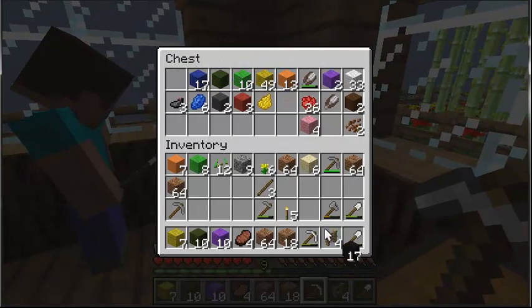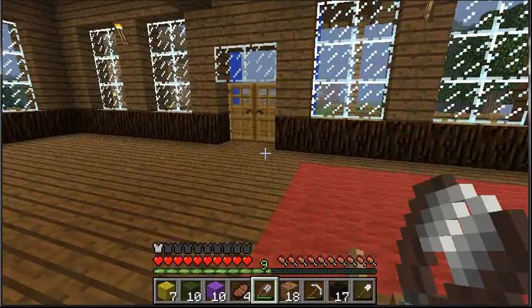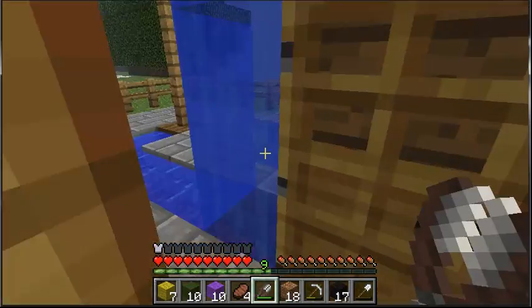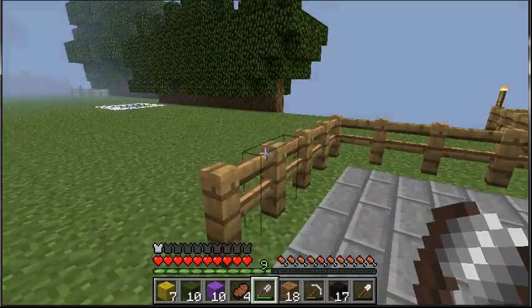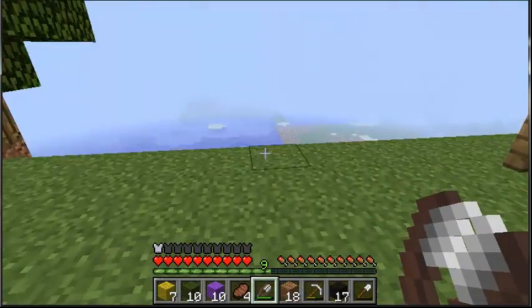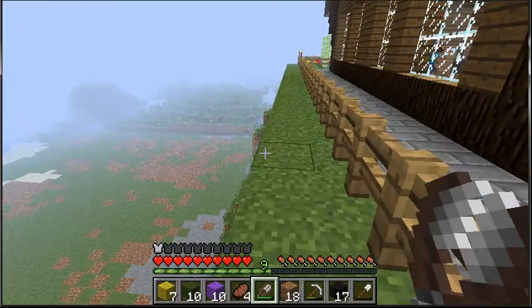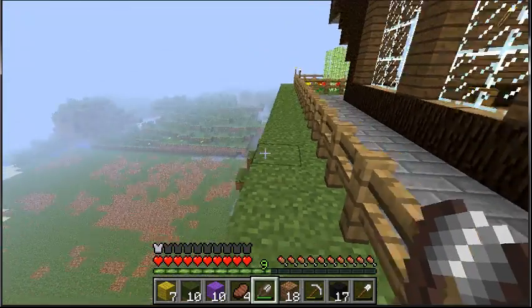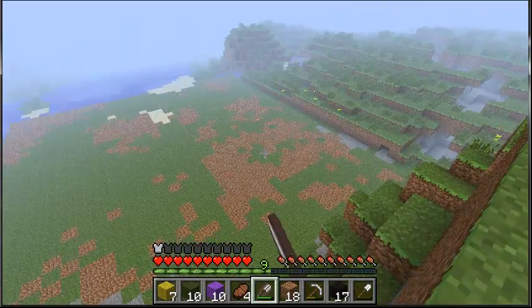We have black wool so that might not be a problem, but we need wool too — we need black wool. We're going to make a giant sheep. We have two brown wool, and we need lots more brown wool.